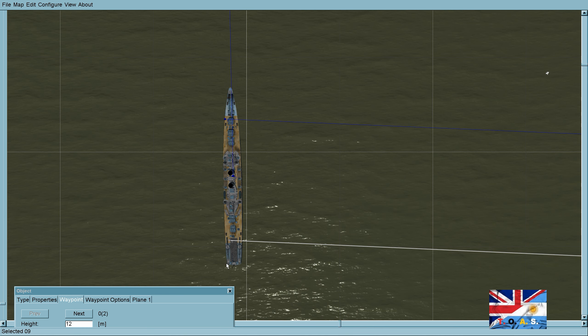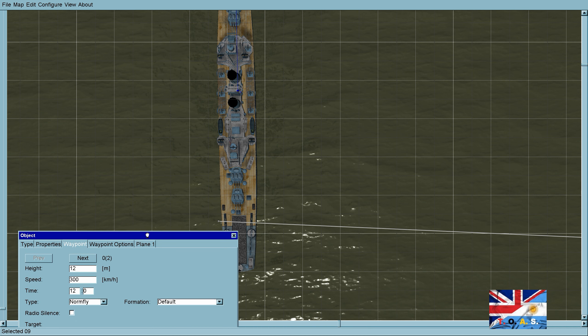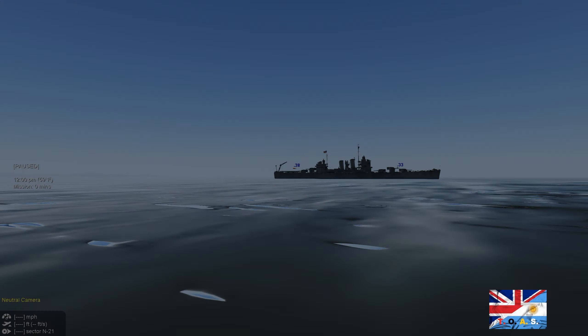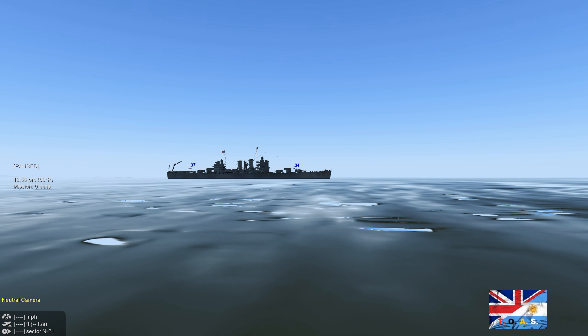Waypoint two will be a G-attack on the enemy target. On waypoint two, you pick under type G-attack and select the enemy target you wish to attack. We designated a British warship.